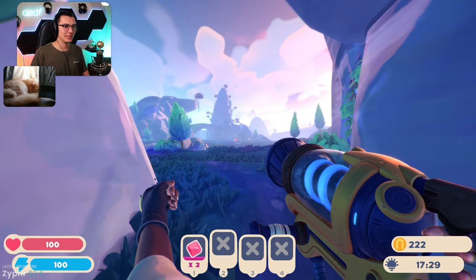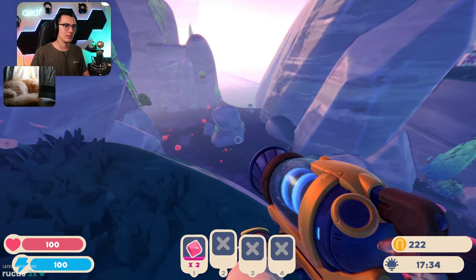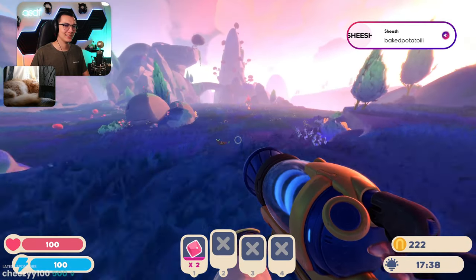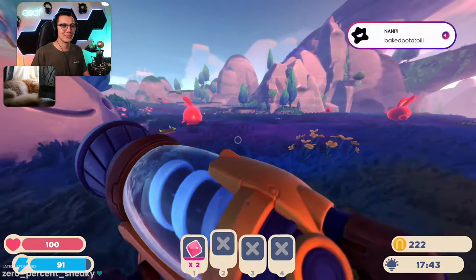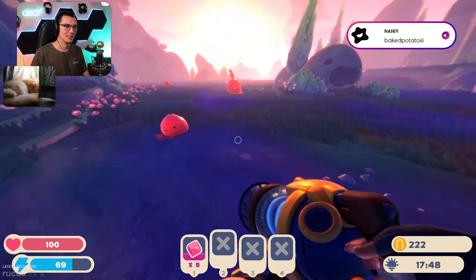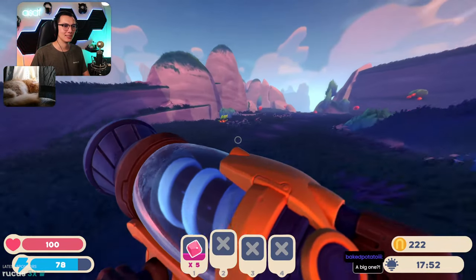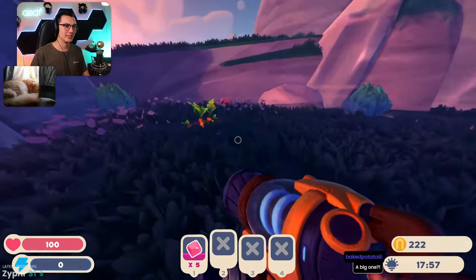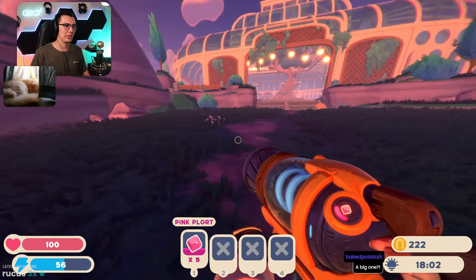Oh, is that a big one? I think it's a big one! There's some danger ones up there. A big one — yeah, pink cotton! All right, let's sell these pink quartz plorts.